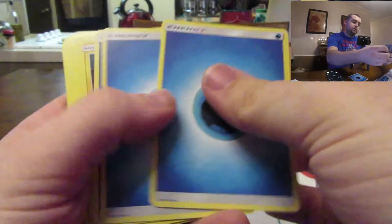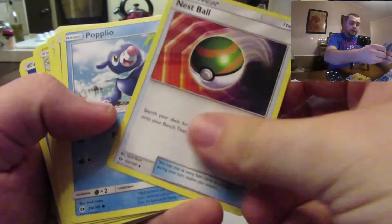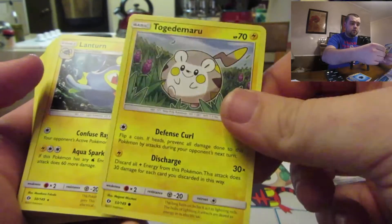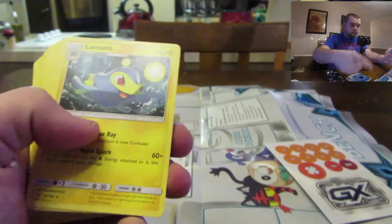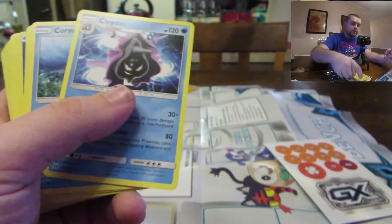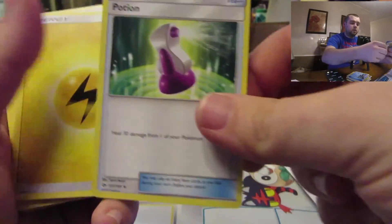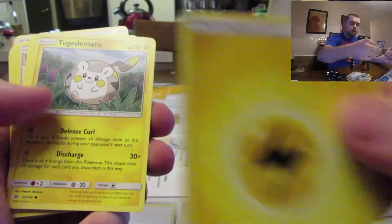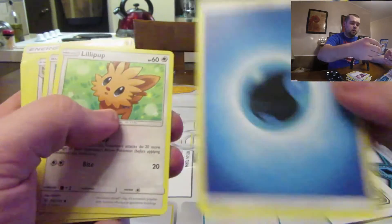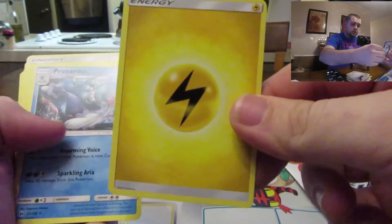Water energy, we've got a Chinchou, electric energy, a Nest Ball, a Popplio, water energy. Most of these are hard for me to pronounce but we'll try — Lanturn, Shellder, electric energy, Cloyster, Corsola, Golduck, water energy, Wingull, a Potion, electric energy, one of those side-up timer balls, water energy, Popplio — Slowpoke, Brionne, Herdier, electric energy.